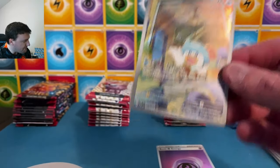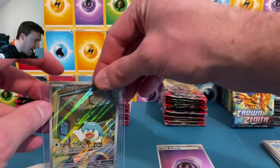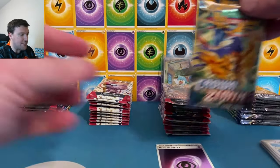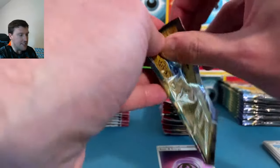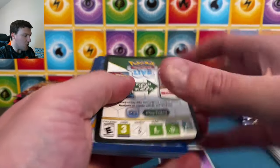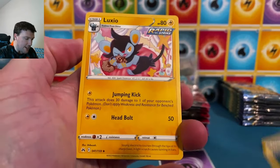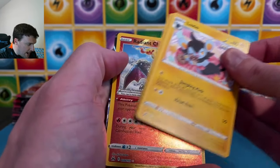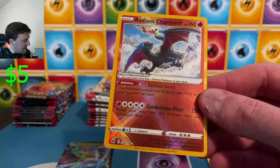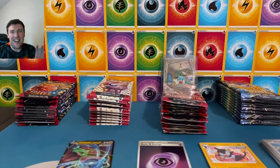Lightning energy to the back. Quaxly on the baby shiny art rare there — nice hollow art Quaxly, Paldea and Fates starter. We'll set that to the back to give Paldea Evolved the lead. Not a card that we need — I've pulled this one three or four times already. Crown Zenith, last set from the Sword and Shield era, back to defend the honor today — 12 packs. Kicking things off with darkness energy and a Radiant Charizard on pack number one with a Rayquaza V.